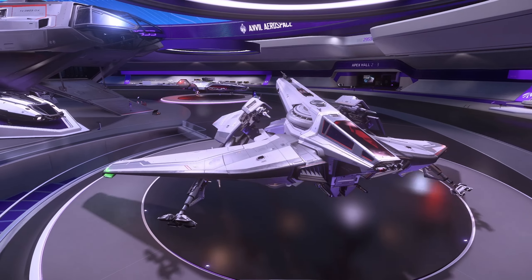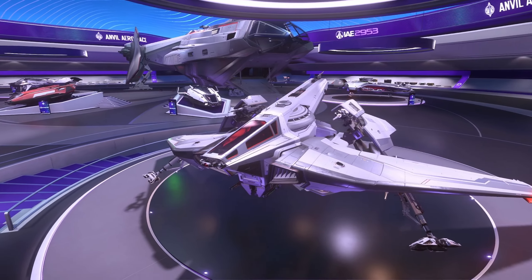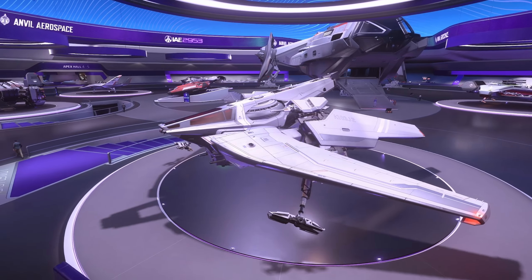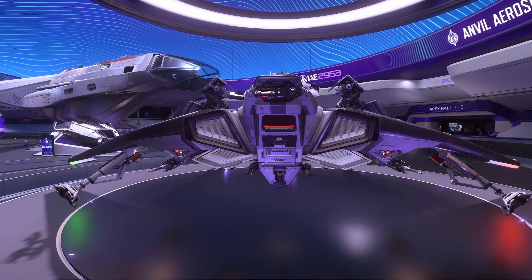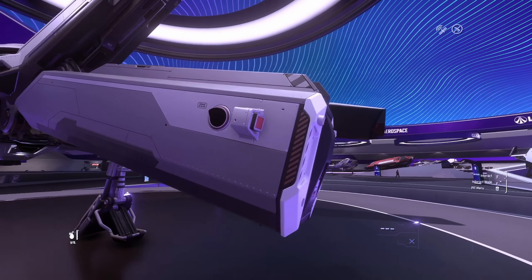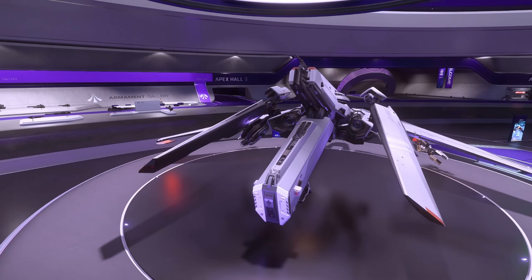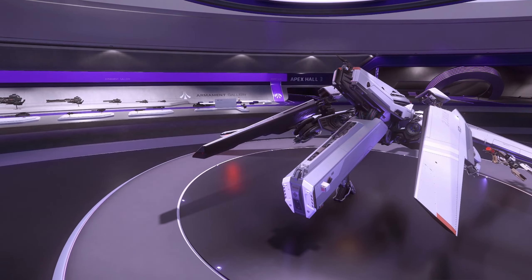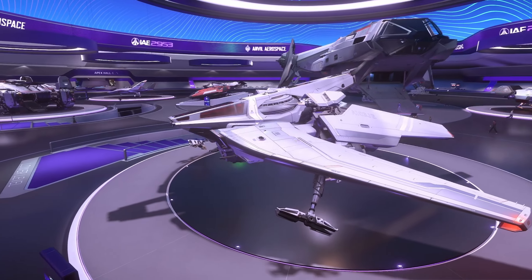This cool looking ship with its legs in kind of an unusual position is the Anvil Hawk. This is a dedicated bounty hunting ship with strange chicken legs. It has a large number of small caliber hardpoints and the tail is actually a bounty hunting pod, although I know some Hawk owners are disappointed that you can no longer log off in there and use it as a bed. The Hawk also benefits from a powerful EMP, allowing you to disable your opponents.